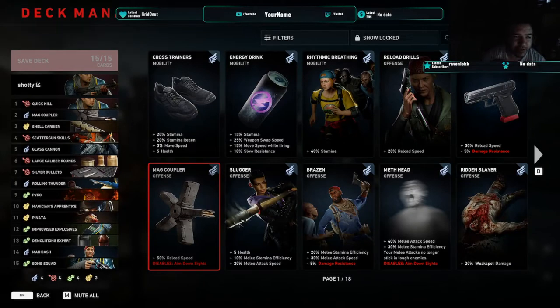Hey guys, so I got a juicer build for you today. This is the build I've been using for No Hope — I'm able to pretty much solo carry the majority of it. It's a shotgun, pyro, nade build hybrid. It's all over the place.